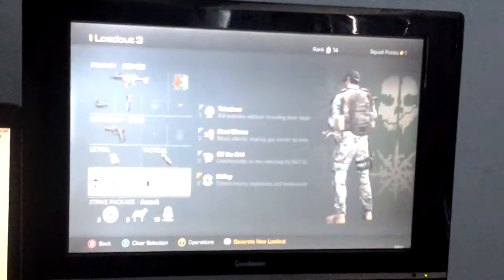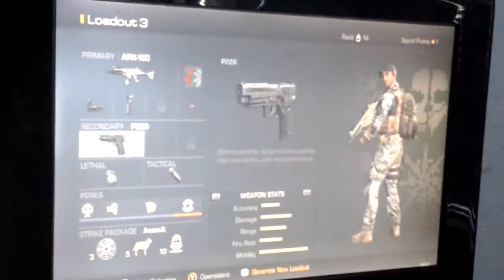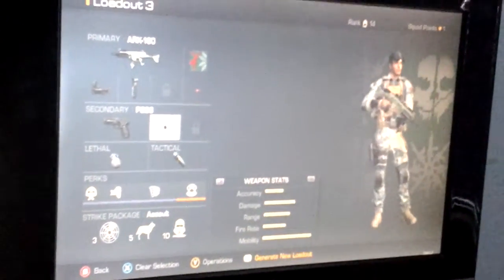So yeah, my perks are Taken Down, Dead Silence, Off the Grid, and Sit Rep. My scorestreak package is an assault — sorry for the wiggle and camera guys. Anyway, this is my class, hope you enjoy that, and bye!